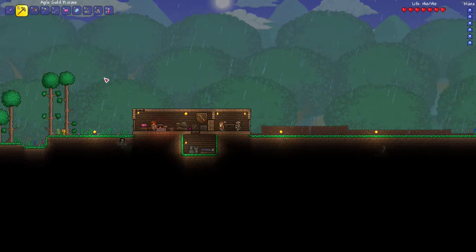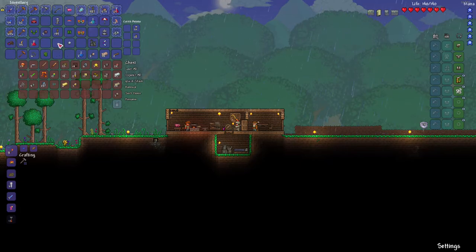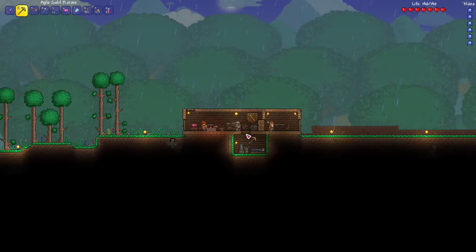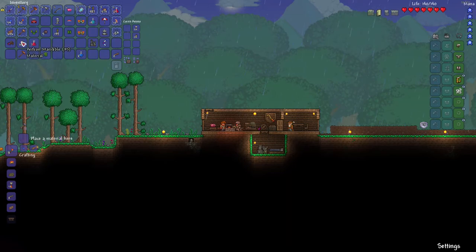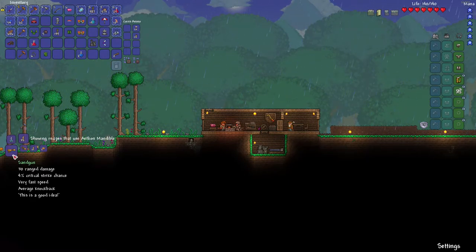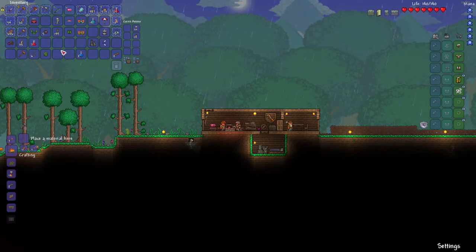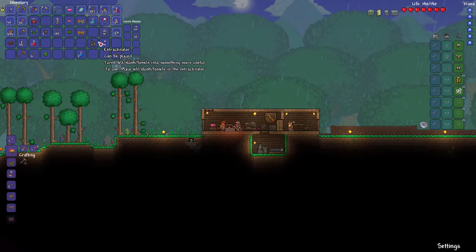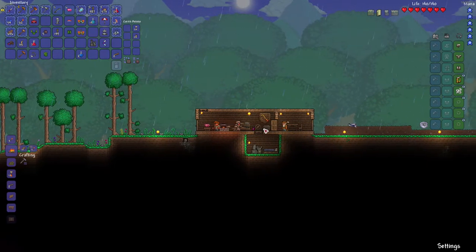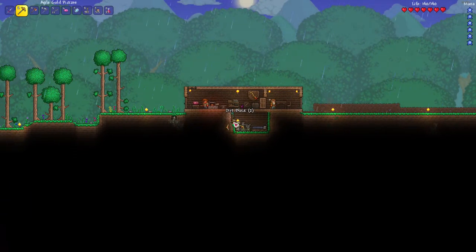My inventory is just full. Let me quick stack and see if I can put some stuff away. Antline mandibles — I think that's for the sand gun or something similar. The sand gun does 30 range damage but uses sand as ammo. I don't have topaz and those are expensive, like 50 gold. I need some extra chests; before we head out I need to make some kind of chest holding room.